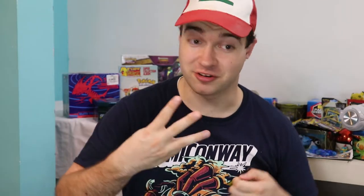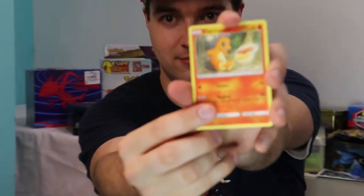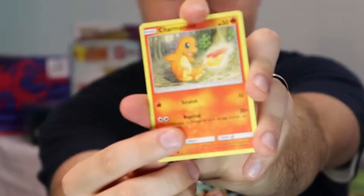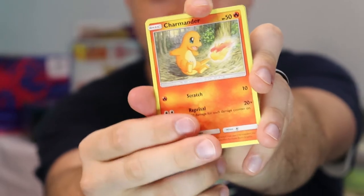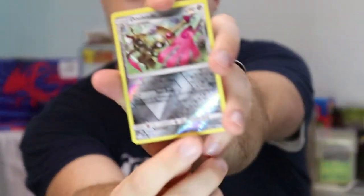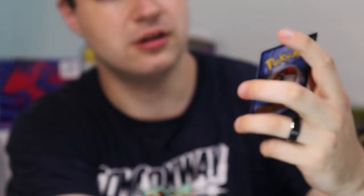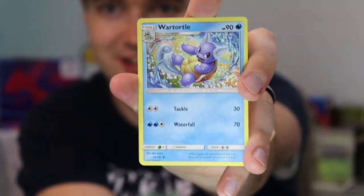So let's get on to the third pack now. We got a Charmander. Ooh, what's this? That is a Dew Blade. And then I got a War Turtle. Look at that. Pack number three went strong for us this time.